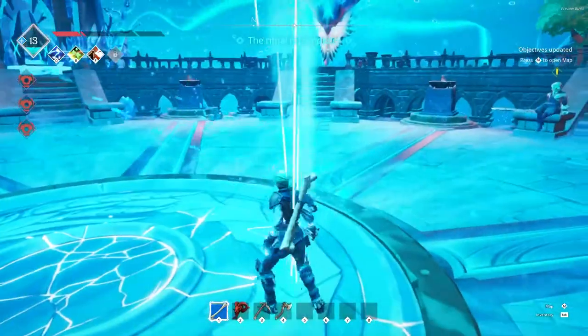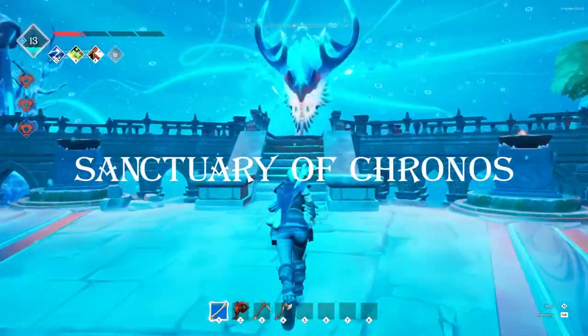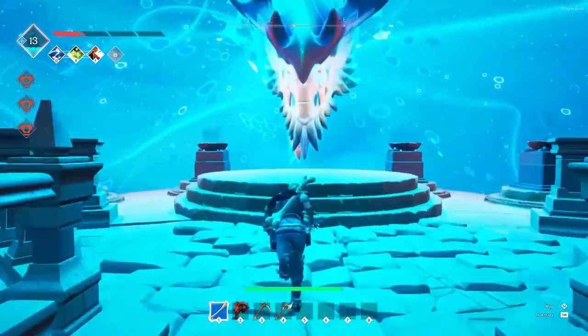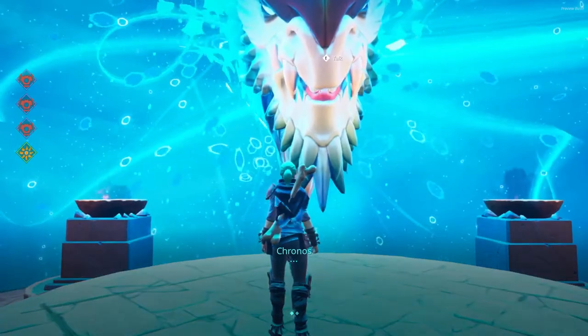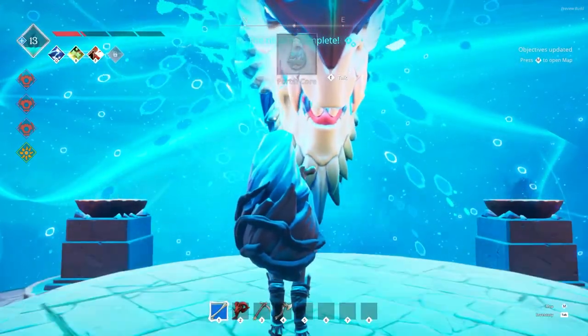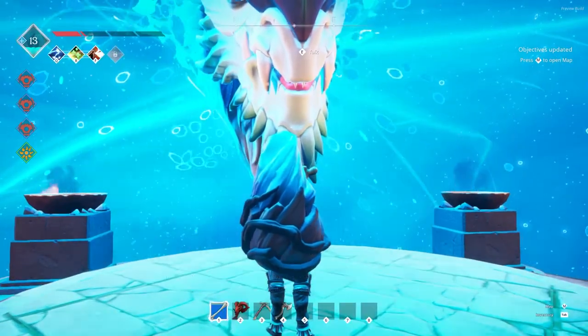In campaign mode, you can't reach the flying isles — you're bound to the starter island. After killing the three mini-bosses on the starter island and getting to the portal, that's the end of the demo. You can explore the whole starter island, but that's it.